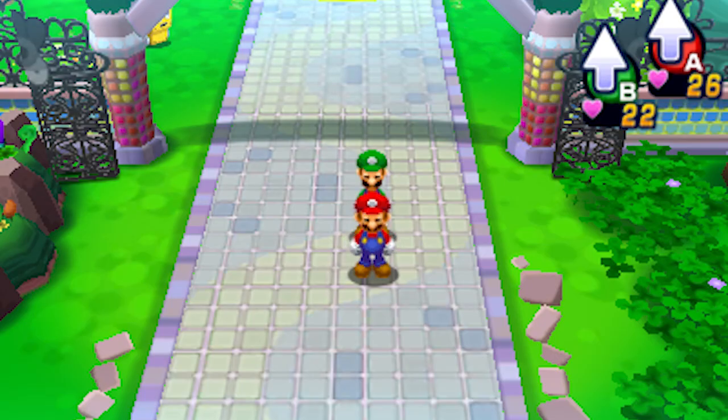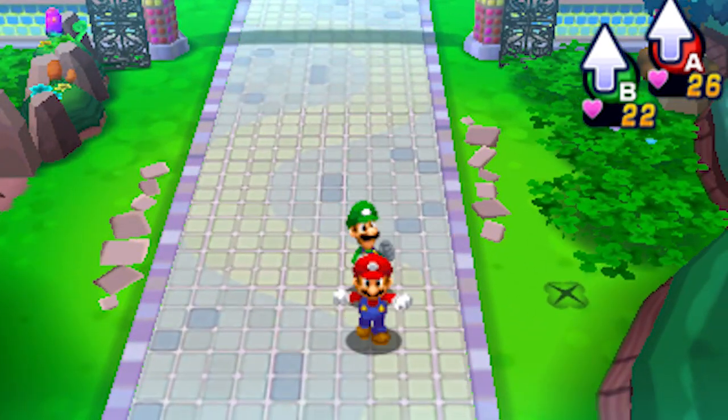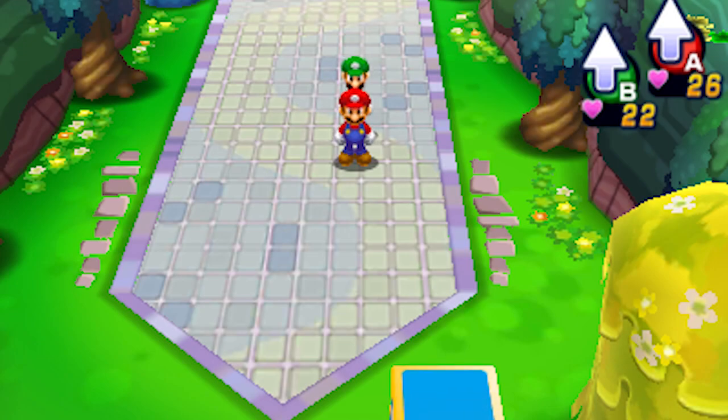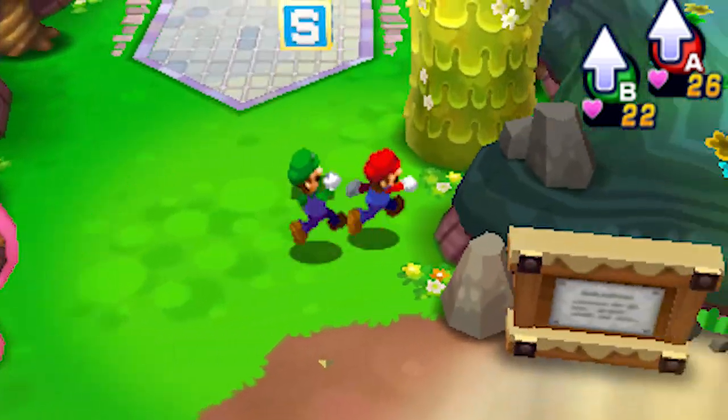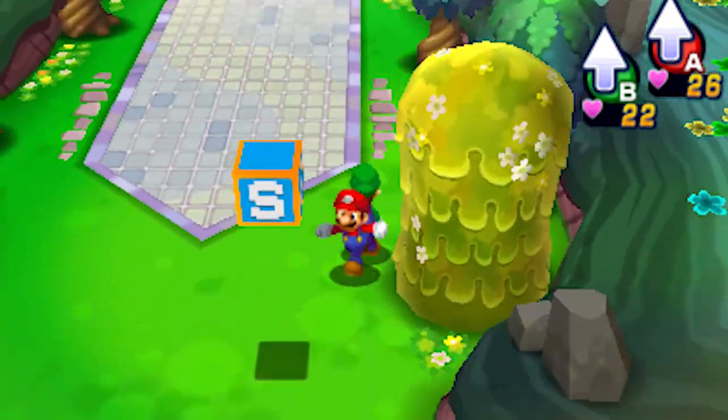What's up guys, Zack Scott here playing Mario and Luigi Dream Team. Last time we checked in, we had a fairly excruciating battle with Bowser — he teamed up with Antasma and it was just horrible for me, mainly because I wasn't very good at it.